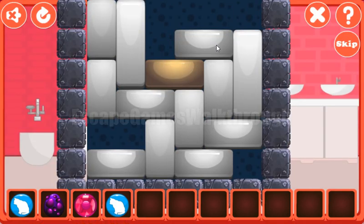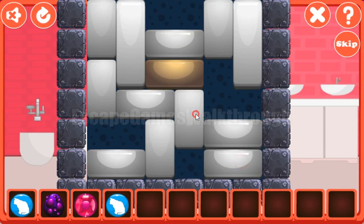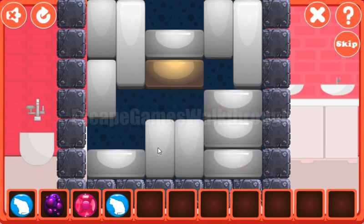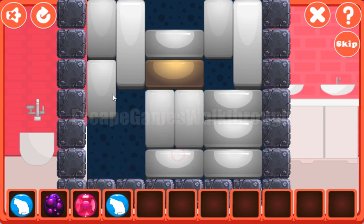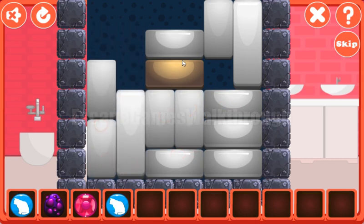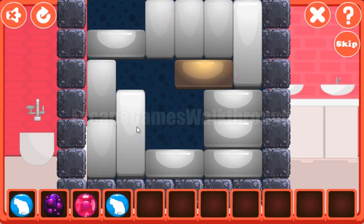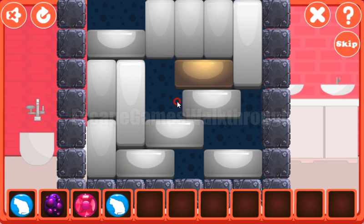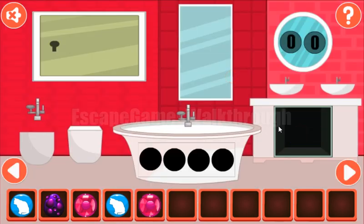Going further to the right, we can solve this picture puzzle. Let's begin moving this one away — it's to be put here. Moving this one on top, and this also on top. Now we can release the way to remove this long bar. It's done and we've got the shield.